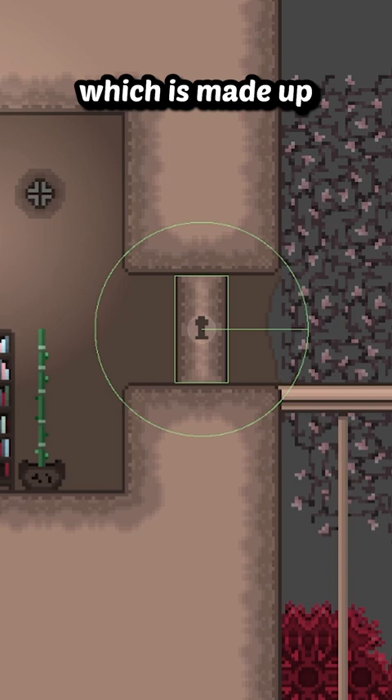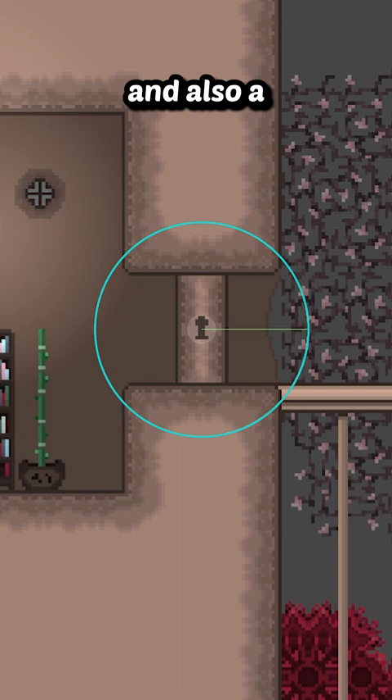Then there's the lock, which is made up of a sprite visual as well, along with a box collider that prevents the player from moving through it, and also a circle collider that detects when the player is near.